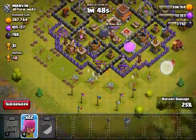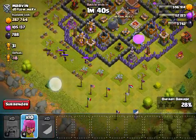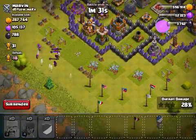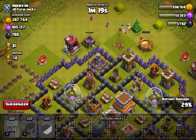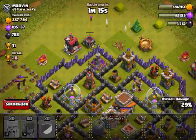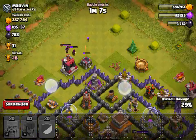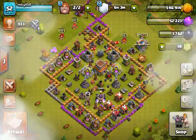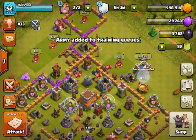We didn't get that much loot because all the loot was in the collectors. Let's just start deploying the rest of the army — I already have another army trained up, so why not destroy his clan castle troops? We got about 28-29 trophies. I don't really care about trophies — I never really play this account. It's so rushed it makes me cry. This was the account I started when I was new to Clash of Clans.